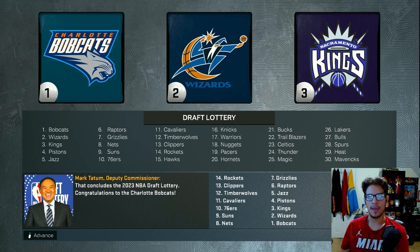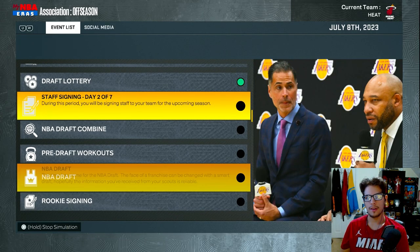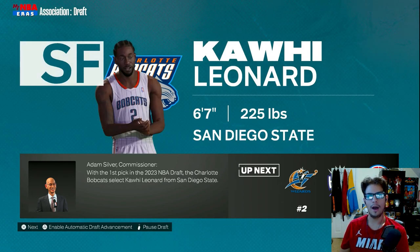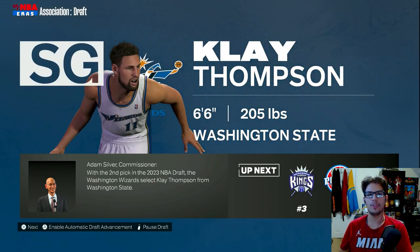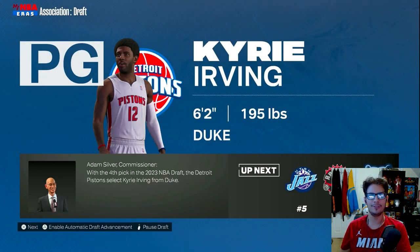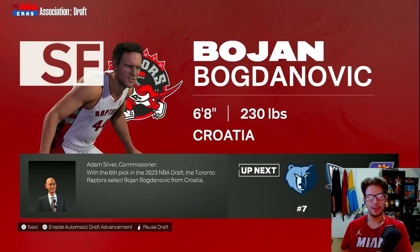I predict us going to the Pistons, Jazz, or Raptors. Going straight to the NBA Draft: the Bobcats with the first overall pick draft Kawhi Leonard as expected. Klay Thompson goes to the Wizards, meaning Kyrie Irving falls further. We're playing for the Sacramento Kings - Jimmy Butler gets picked over Kyrie Irving and we'll be playing with DeMarcus Cousins. I am 100% okay with that.